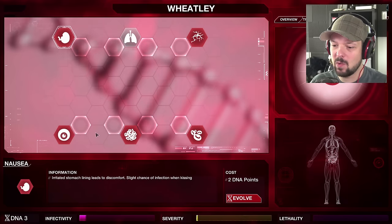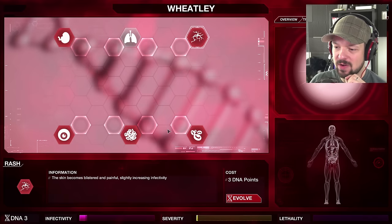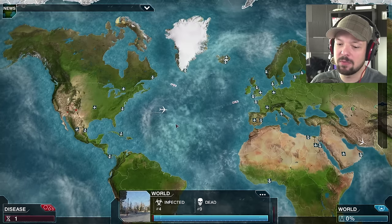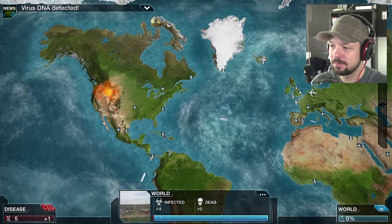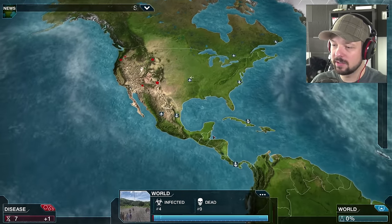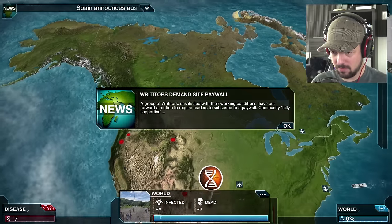Symptoms kind of give you away but they improve infectability. Nausea, rash, anemia — let's do insomnia, people are more irritable. I think that's a good idea. We're spreading over in the west, give me those bubbles. I'd love to travel to another landmass early on — you do not want to get detected.